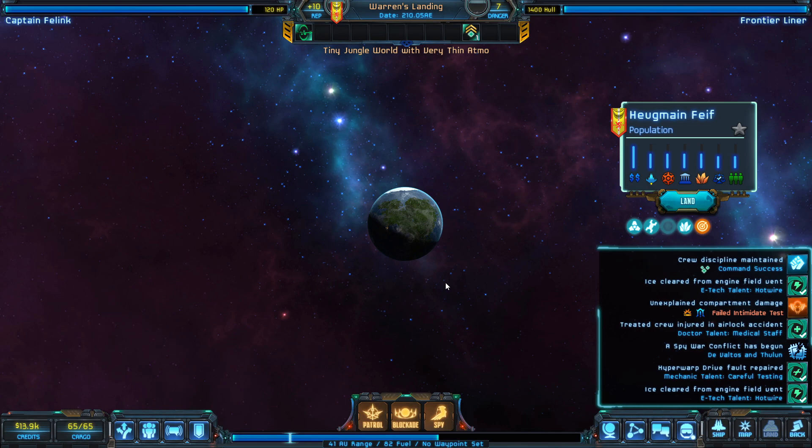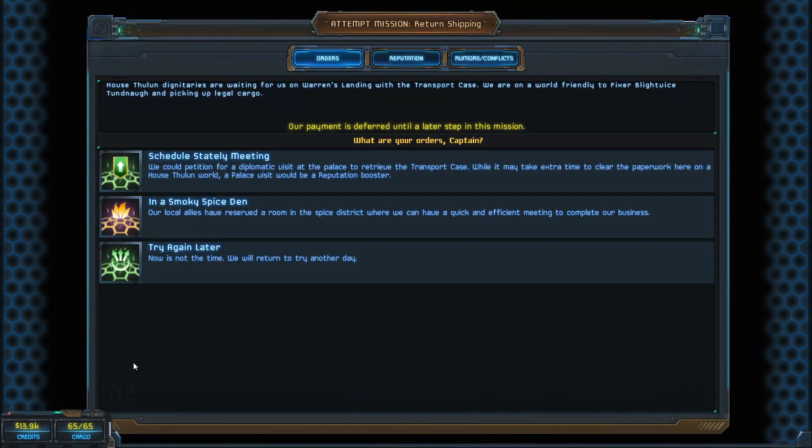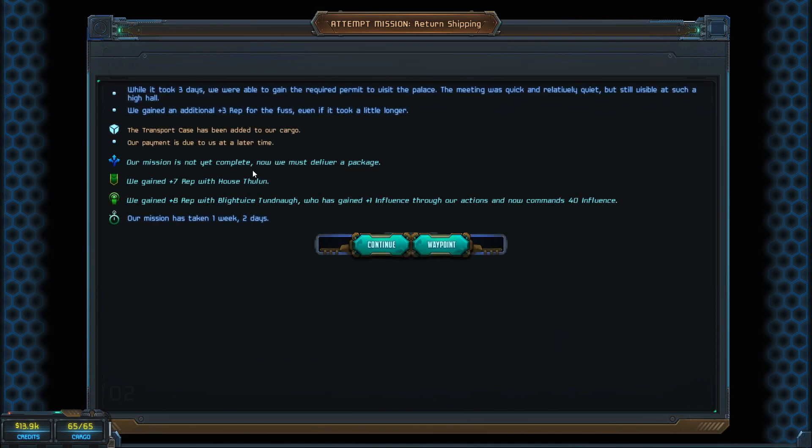You do want to pay attention to which checks you're failing so you can purchase talents to auto-pass them. If you have two or three people with auto-pass talents in rotation, you'll basically never hit the end of their cooldowns. At Warren's Landing we chose to go to the palace to pick up the transport case — it took three days to get the required permit, but the meeting went well and we gained an additional three rep for the fuss.